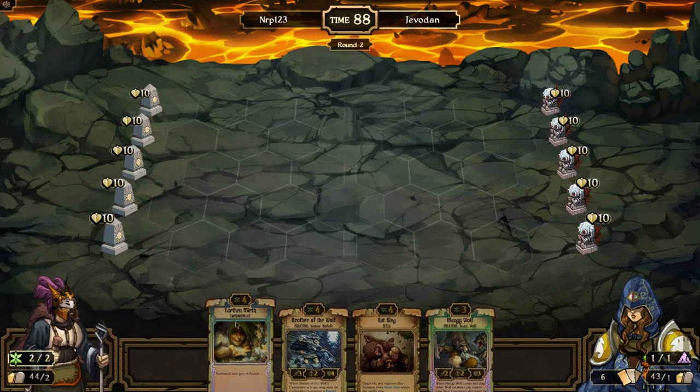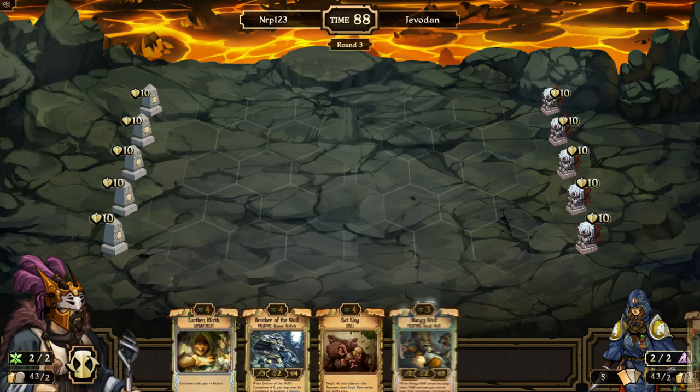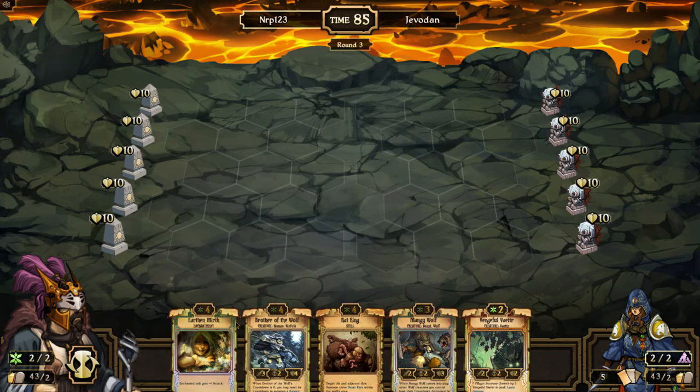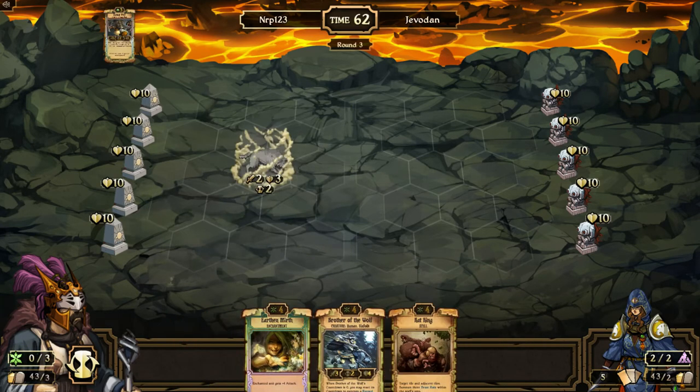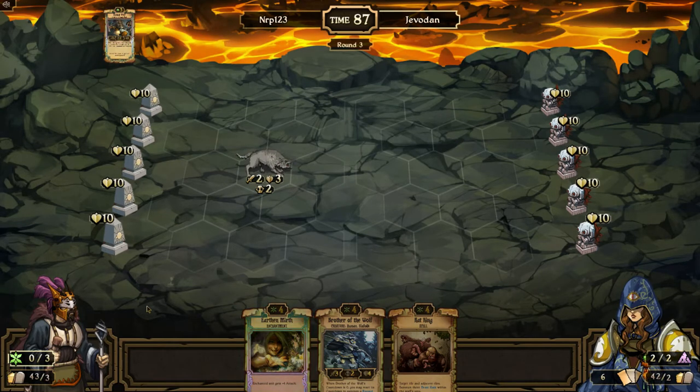Decay used to be growth's hardest opponent but I feel like I've been beating decay with growth sometimes now. I'd like to save the three-cost for when there's a great wolf on the board. I'm going to get rid of the vengeful vetter and just play the mangy wolf because I don't want to play it and have it get soul stolen. Against energy you try to have things above four health so they can't get burned; against decay soul steals are still very good.